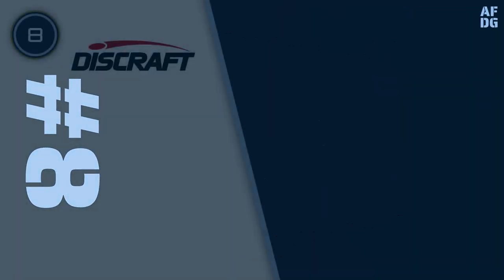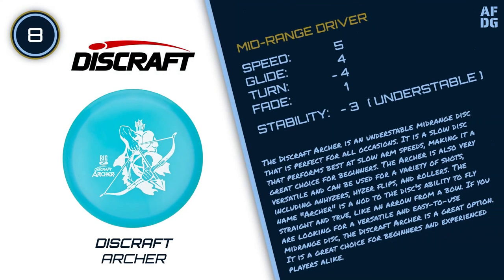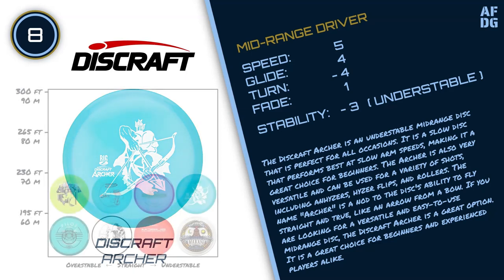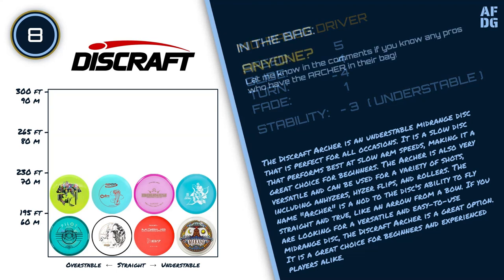Number 8: Discraft Archer. The Discraft Archer is an understable mid-range disc that is perfect for all occasions. It is a slow disc that performs best at slow arm speeds, making it a great choice for beginners. The Archer is also very versatile and can be used for a variety of shots, including anhyzers, hyzer flips, and rollers. The name Archer is a nod to the disc's ability to fly straight and true, like an arrow from a bow.